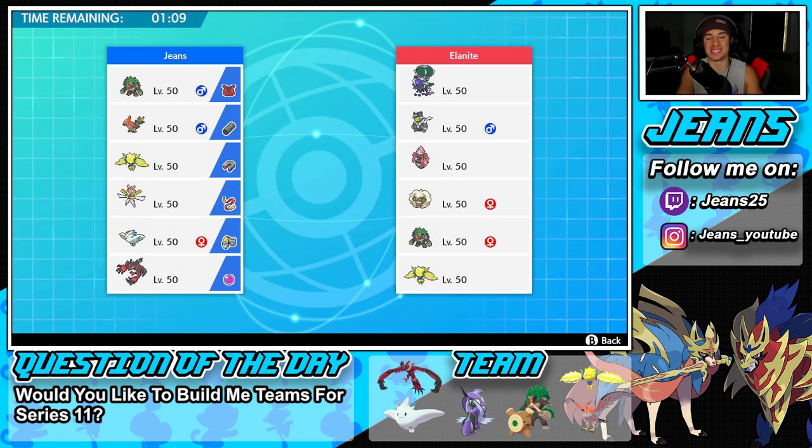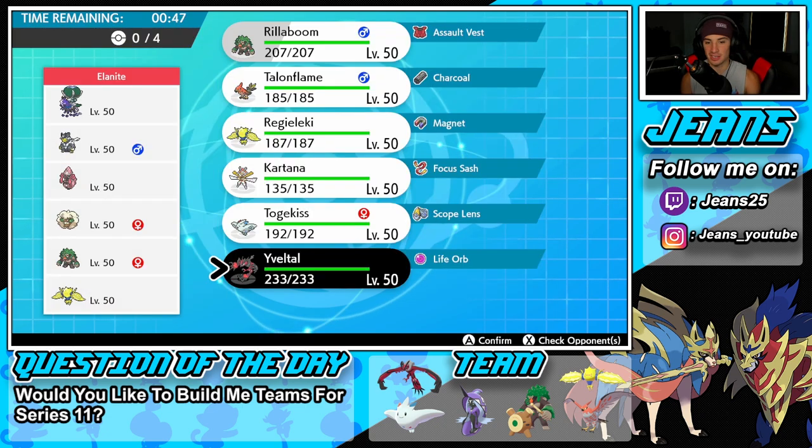Solid first battle to start the video — it was a good battle that could have went either way until he made that weird play with Whimsicott instead of Tailwind. That kind of gave us the win. We're hopping into our second battle going up against a Shadow Rider Calyrex team with Urshifu, Tapu Lele, Whimsicott for Tailwind, Rillaboom, and Regileki. I think Yveltal is a must lead here.